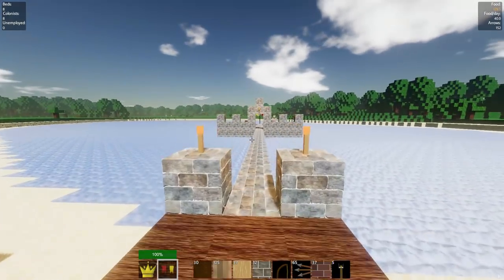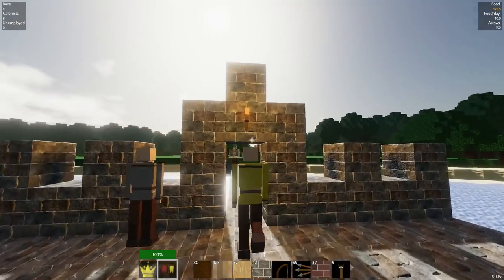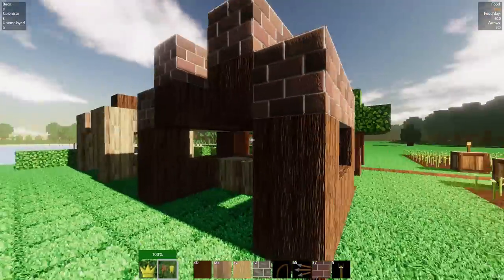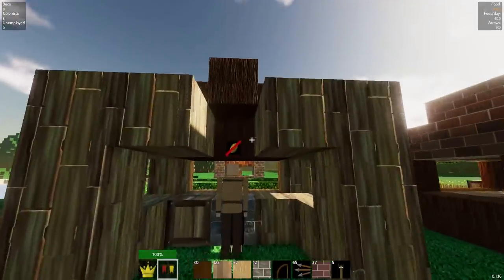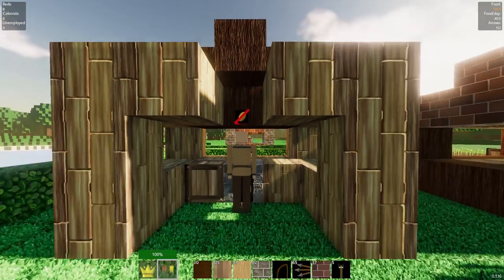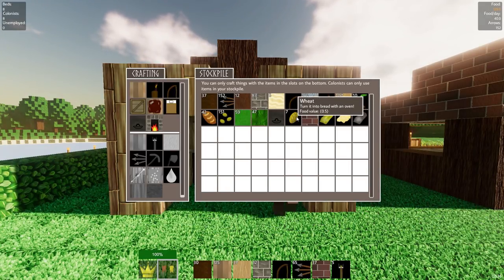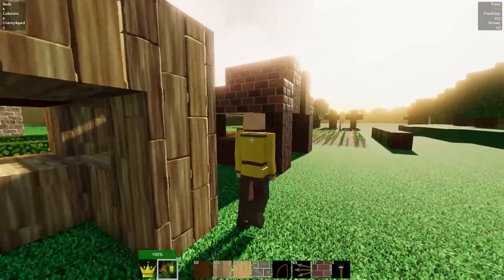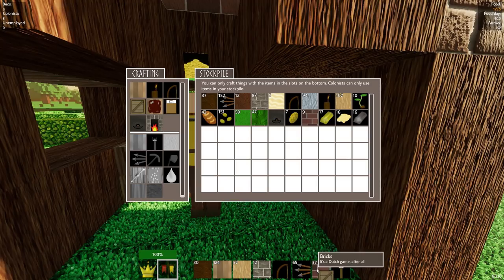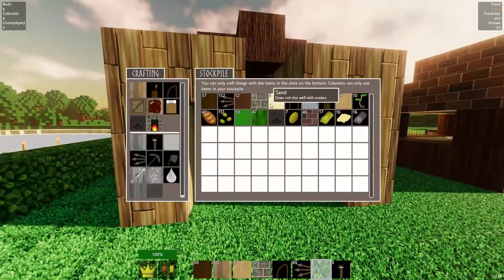Now we just need a banker — let's get one out here, boom! In the last episode we had Betty the banker, I think. Hi Betty, welcome back! Betty is going to get over to her stall and get right to work minting up some coins. You gotta leave a little space here so you can see the status symbol above the craftsperson's head. Betty needs a crate so she can walk around and pull stuff out of the stockpile that she needs.